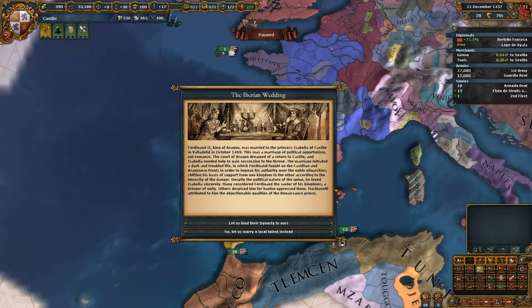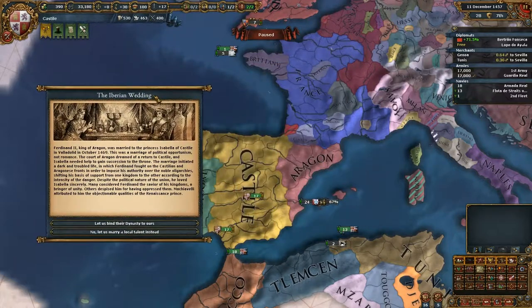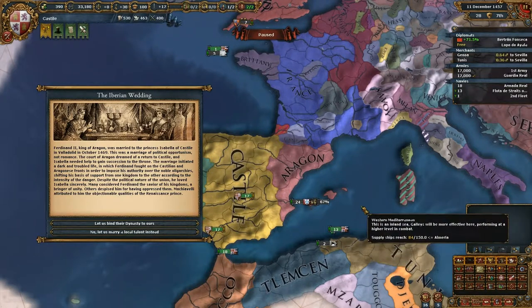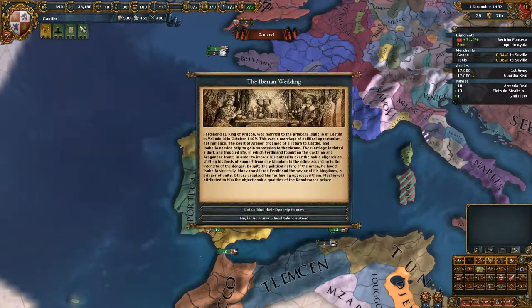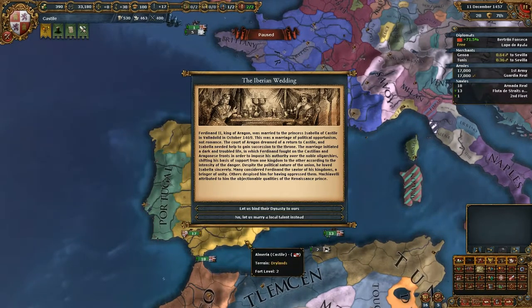Many considered Ferdinand the savior of his kingdoms, a bringer of unity; others despised him for oppressing them. Machiavelli attributed to him the objectable qualities of the Renaissance Prince. If you haven't read The Prince — that book Machiavelli wrote — you have to read it, especially if you want to play EU4. A lot of what he says in there holds true.